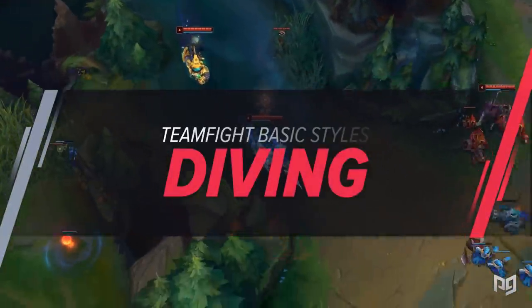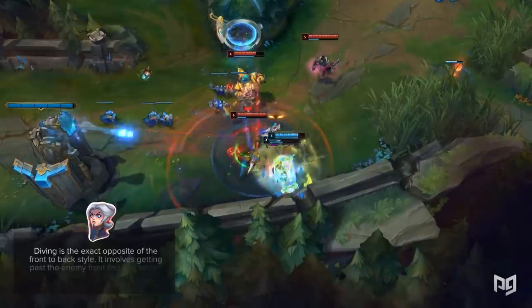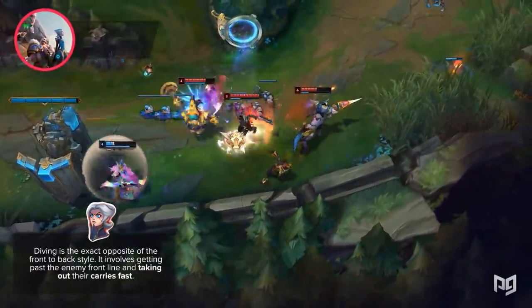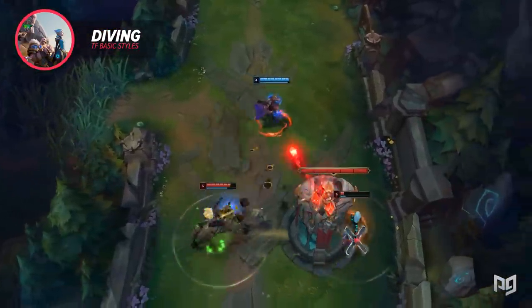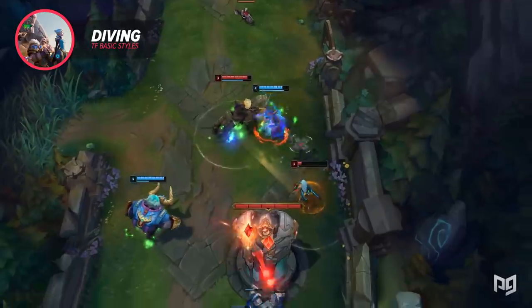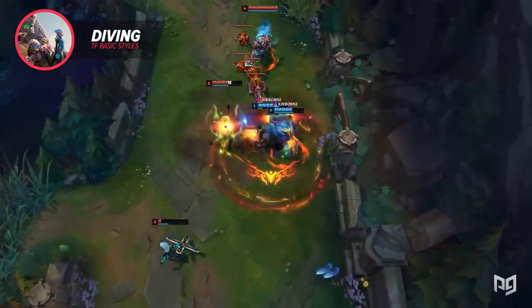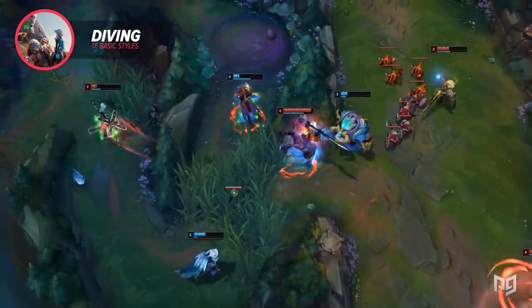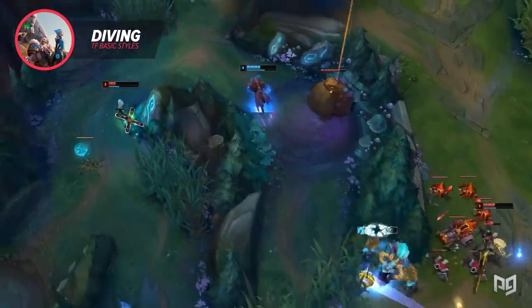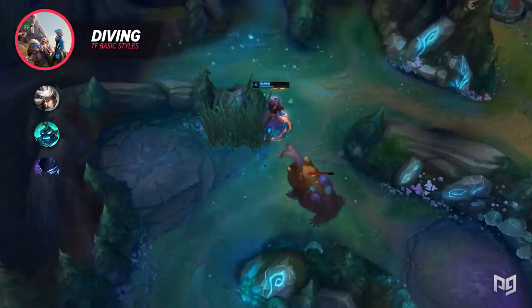The second style of teamfighting is diving. Diving is the exact opposite of front to back — it involves getting past the enemy frontline and taking out their carries fast. Comps that rely on diving generally have three or four damage threats, meaning they don't have the durability to win the extended drawn-out fights that front-to-back comps do. The best champs for diving are ones that can consistently reach the backline, isolate their target, and are hard to peel — examples include Camille, Hecarim, Nocturne, and Vi.